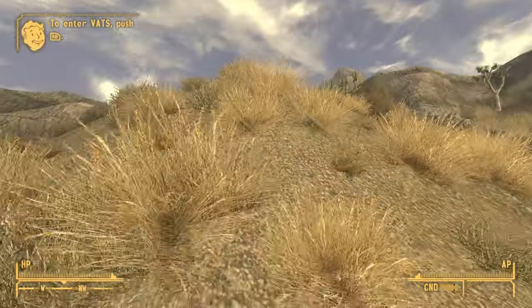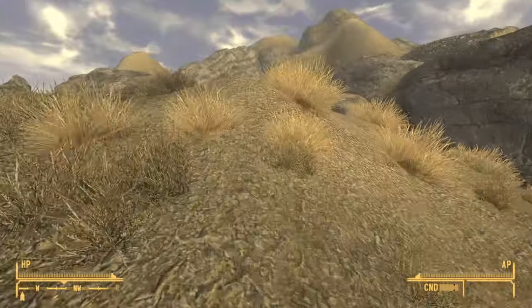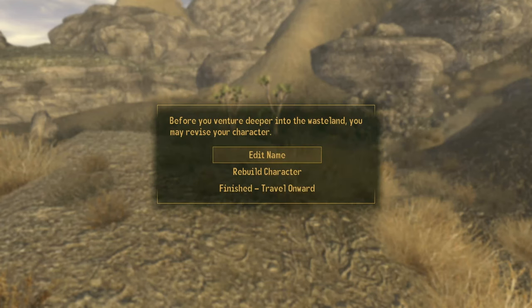When you see this keep out sign, look to your left — so west — and go straight up this hill. As we go up this hill we will avoid a lot of the cazadors. Continue up the hill and you will then see a sort of two-tree landmark.